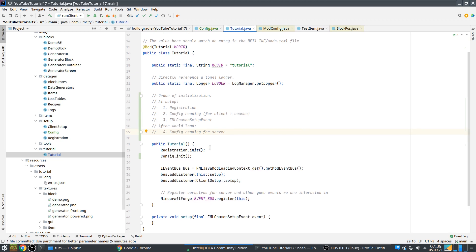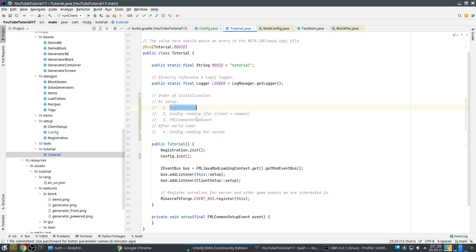This implies that you cannot use configuration values to enable or disable registration, and you shouldn't do that either. It's best to have everything that you need registered, even if you want to disable it for some purpose. If you want to disable something, it's best to do it by disabling the recipes, for example. That's a much better way, because conditionally allowing registration can cause problems — if a world was created with it enabled and then it's later disabled, that's not a good idea.